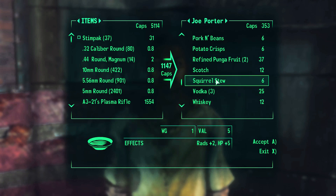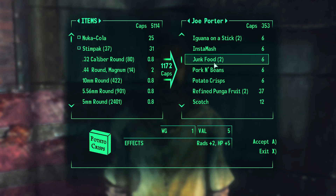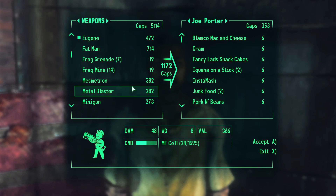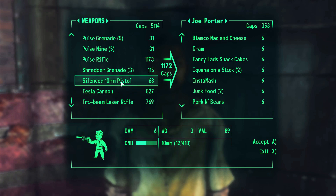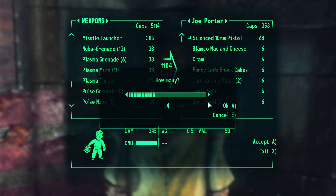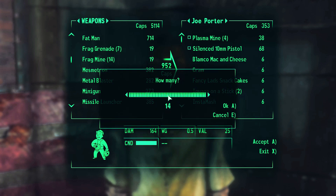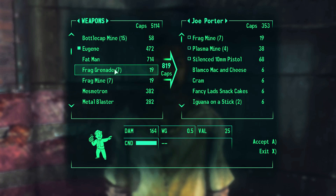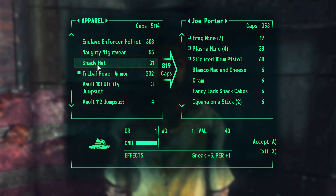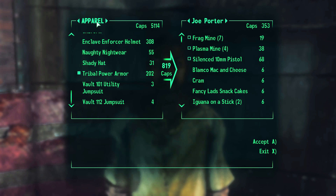I just don't like running out of stimpaks, and this will prevent that. There's a Nuka Cola. I think that's all I want from him, so now I'm going to sell him some of my junk — like a silenced 10mm, I don't know how I wound up with that. I usually get rid of mines when I have excess junk to sell. You can see as I sell him stuff, the amount of caps I owe him reduces. Now it's down to 800 — that's how you do it.